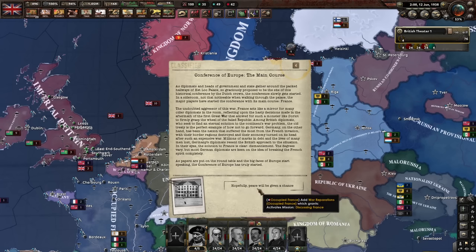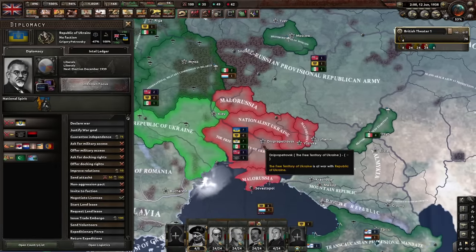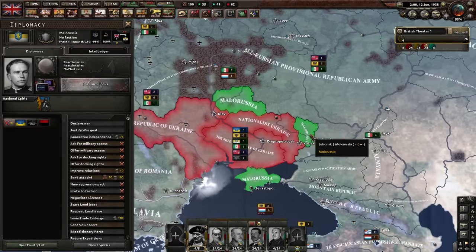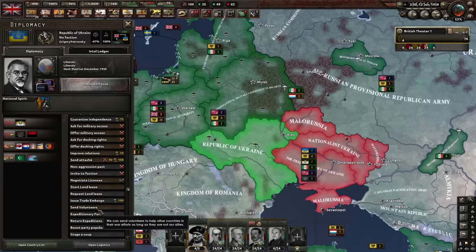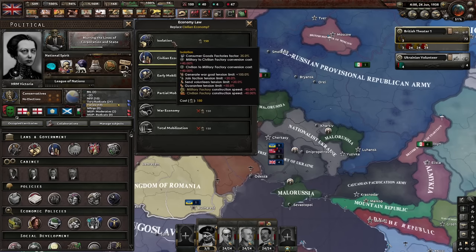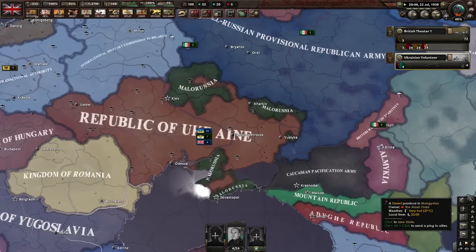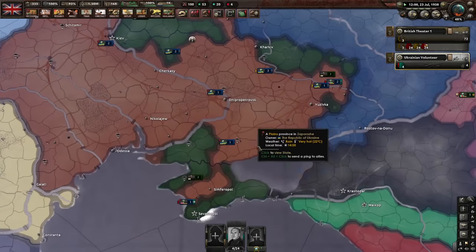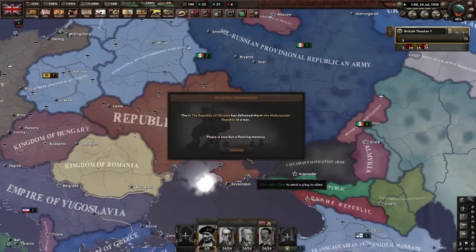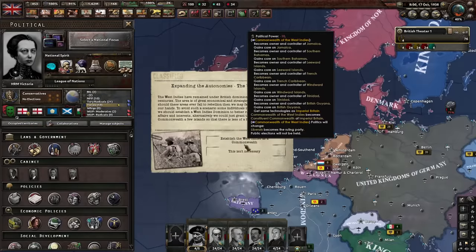Victory achieved - let's send them home. Let's do blurring the lines of cooperation and create some puppet states. Conference of Europe - hopefully peace will be given a chance. Ukraine collapsed. I completely forgot economic loss was here and I was the entire game on civilian economy! We unified Ukraine back.